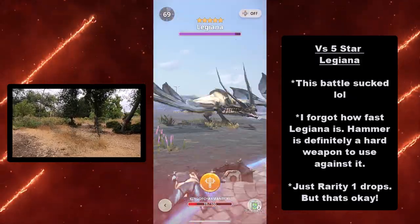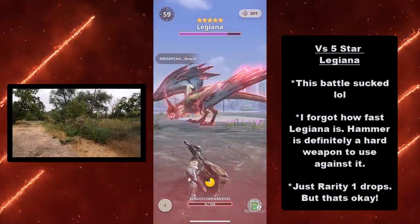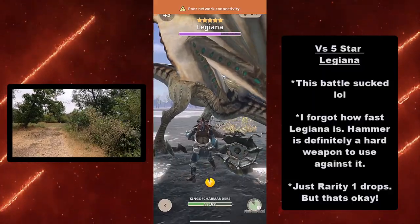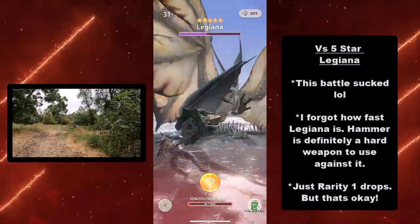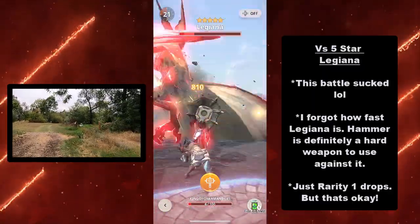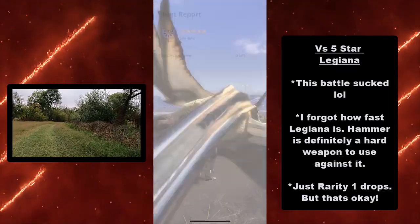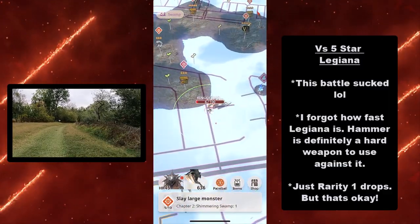This battle sucked. I forgot how fast Legiana is, so the hammer is definitely a hard weapon to use against it. You have to give yourself a little extra room to dodge, and I'm just using my potions because I don't want to waste time. I was fighting poor connection visibility too, so I just wasn't having it. Because of that disconnect I wasn't able to dodge at times, but I did get some perfect evades. I started getting used to the timing in the second half of the battle. Legiana is just really fast, and I can't wait to make a guide on it. I got rarity 1 drops, but that's okay.